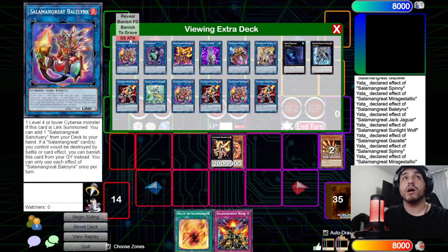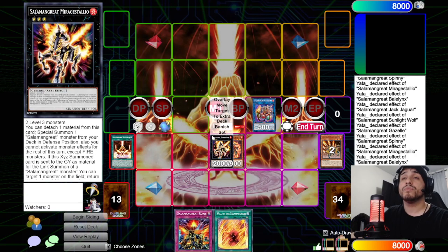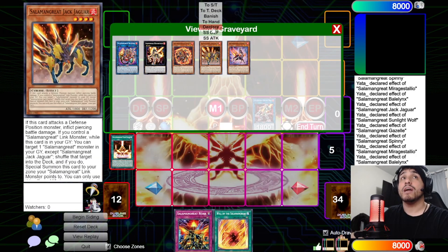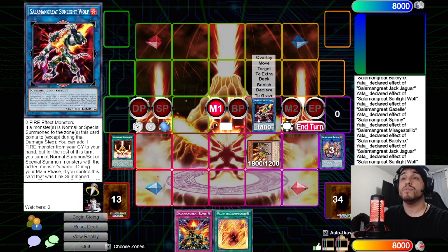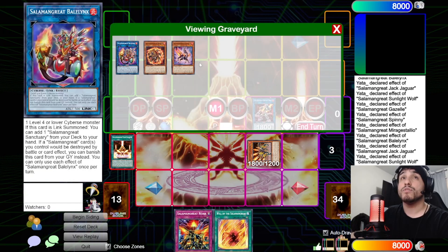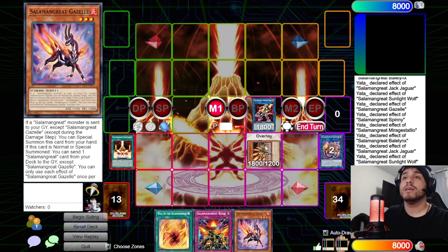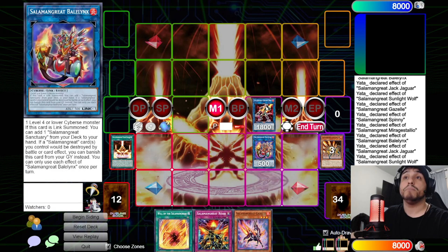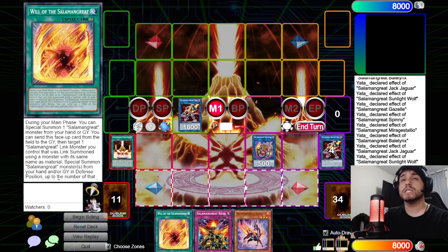Link Jaguar off for Bailings. Bailings adds Sanctuary from deck to hand. Activate Sanctuary, then link both Miragestallio and Bailings off for Sunlight Wolf. Activate Jaguar's effect from the graveyard — return Miragestallio to the extra deck and special summon Jaguar to the zone Sunlight Wolf points to. Sunlight Wolf triggers: since a monster was summoned to its zone, add a fire monster from graveyard to hand — add Gazelle back to hand.